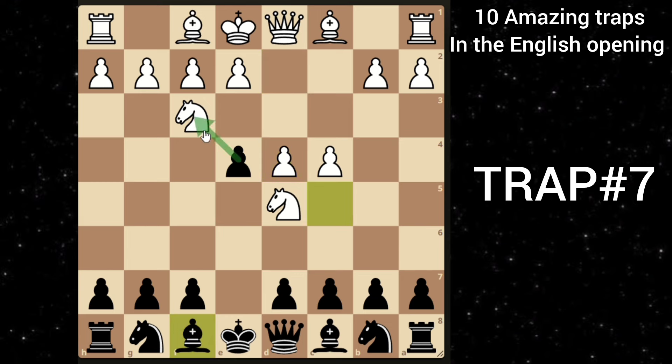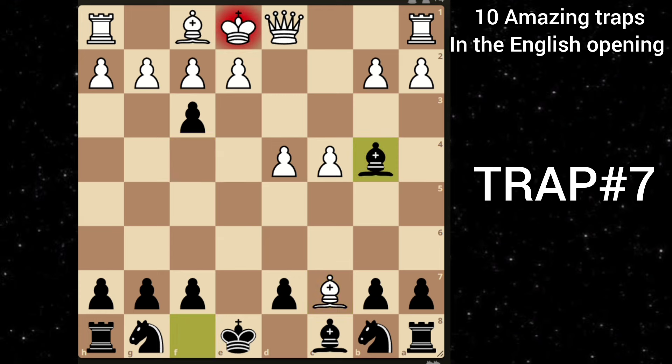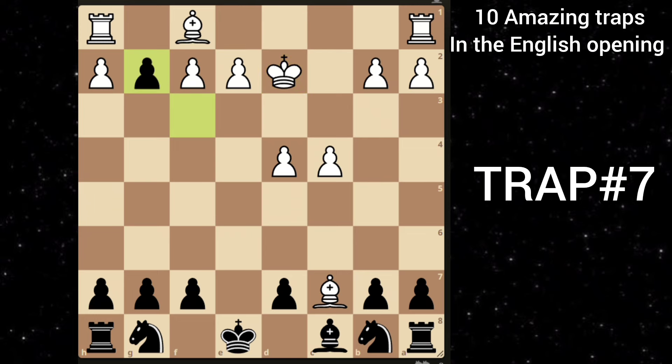Instead of saving his knight, white goes bishop to f4, targeting c7. But you just completely ignore this threat and play e takes f3. White happily grabs this pawn. But here you will shock him with queen takes c7. Bishop takes. And then you can play bishop to b4 check. Now white has only one option — queen to d2. You can take his queen, and after king takes, you can just take this pawn. Bishop is forced to take, and you are just up a full piece. You are completely winning.